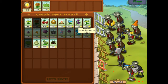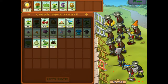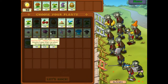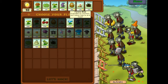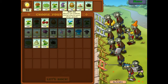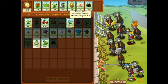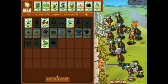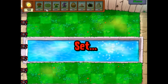We're going to use probably the repeater, the chomper, walnut, and the three-peater. We definitely have space for one more. I think we'll put the squash as a security — if I get into trouble, I'll have that to work with.